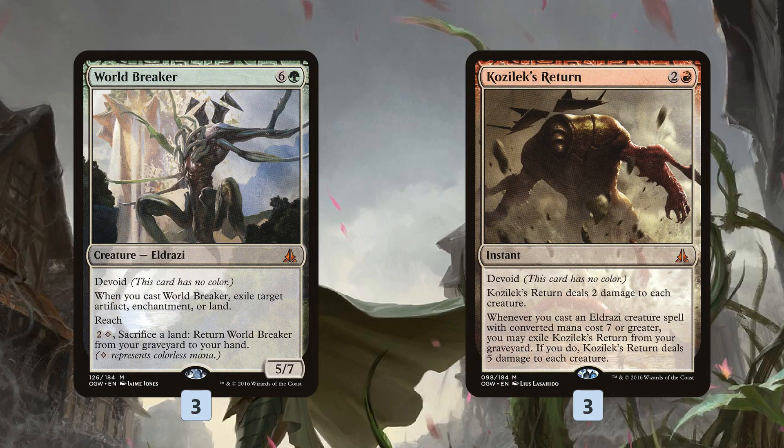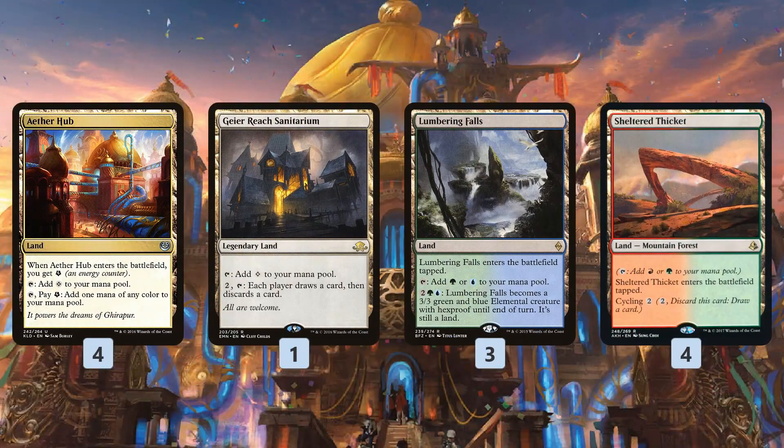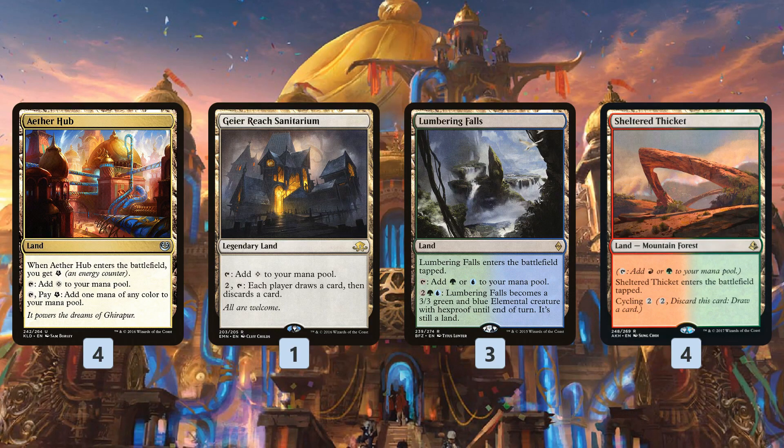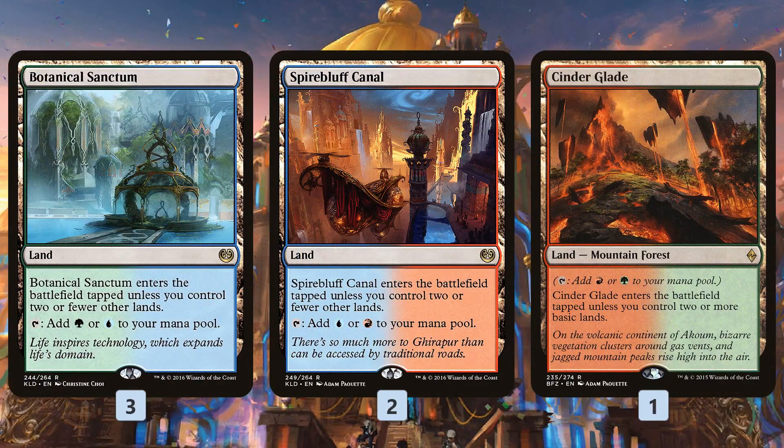These are some of the things we're looking to mill, but more importantly we just want to mill our lands — that's the main plan of this deck, to mill as many lands as possible as quickly as possible, while digging through our deck with Pieces of the Puzzle and Cathartic Reunion. Aether Hub and Geier Reach Sanitarium are super important because they give us colorless mana for our World Breakers. Lumbering Falls can turn into a creature, which is a nice upside. Sheltered Thicket we can cycle to get it into the graveyard even if we don't have our self-mill cards. And then a bunch of fast lands, Cinder Glade as a dual, and some basic lands.